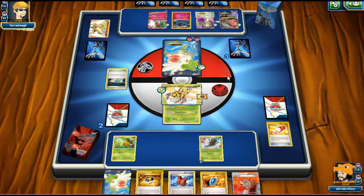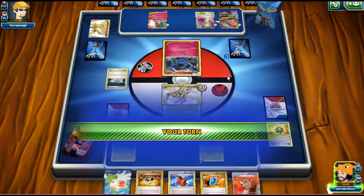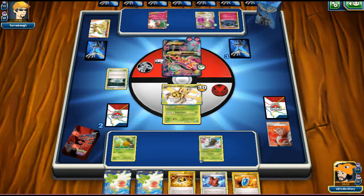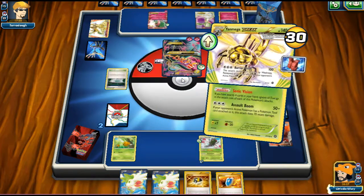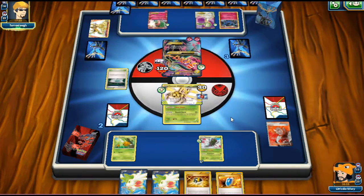He goes with Sky Return, which negates the Burst Balloon. But that's not the end of the world because we can Lysandre out his Gardevoir, play the Assault Vest, and go with Assault Boom for 120 damage. Next turn, as long as he doesn't N us into a bad hand, we should be able to win the game.